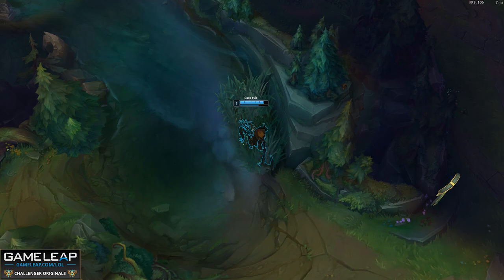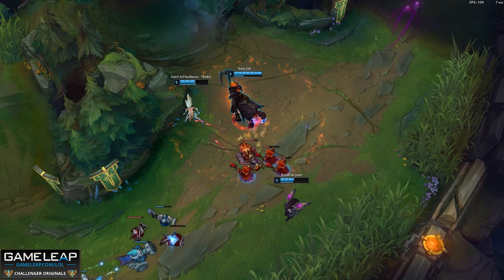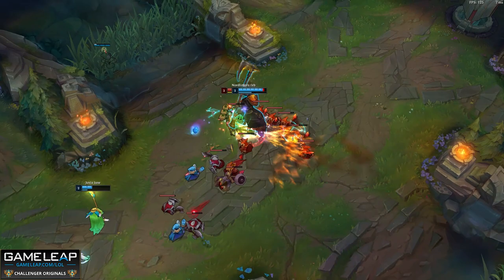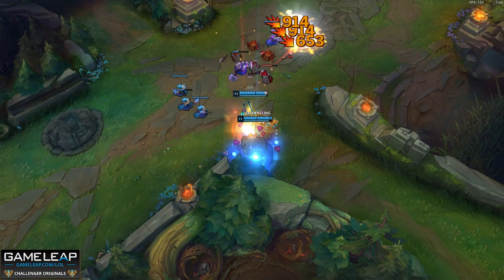Another thing you should do when you're new to a champion is make sure to look up the skill order, because the skill order you think might be correct might not be. Just by taking 10 to 20 minutes, you can examine a top player's build and understand why they're building certain things, what runes they're taking, and why. If you're able to understand this simple fact, then you will be able to build properly in 90% of your games.